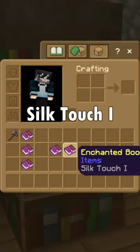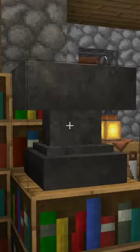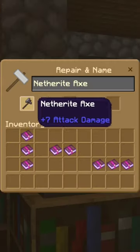In this example, we're going to be using Silk Touch 1 and Sharpness 5. Go to your anvil and place in a Netherite axe with your Sharpness 5 book.